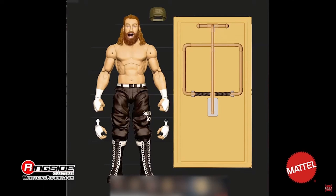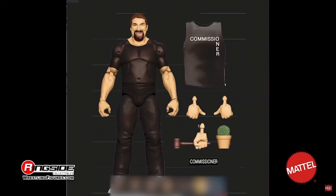Next up we have Commissioner Mick Foley. This one is a bit of a mixed bag for me personally. I've been desperate for another Mick Foley in the line — I've been waiting for a Mankind, Dude Love, something with this new FX technology with the double jointed elbows and all the new stuff that we have to play with. And we get this, and it looks weird. I think it's mostly the render; in hand it should look better. But it does come with a lot of accessories: two thumbs up hands, a gavel hand, a plant. He has a rubber shirt, which sucks. But he also comes with his plaid soft goods, which is really cool.